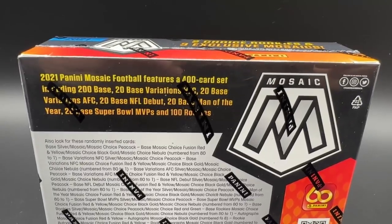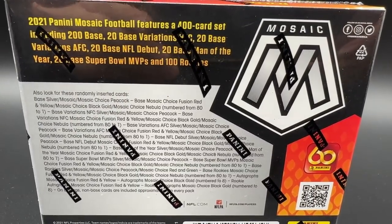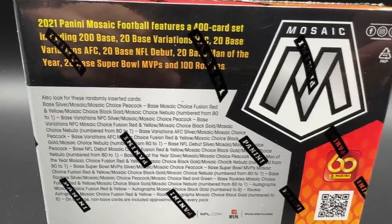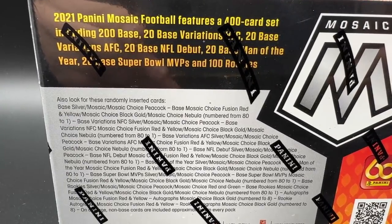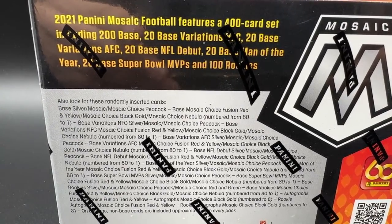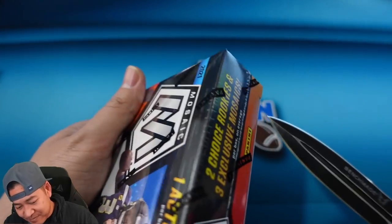Looking at the back — it is a 400 card set, the same set as regular Mosaic, but you're pulling the parallels of that. As you can see there are different parallels and you can pull numbered cards all the way down to one, which are the nebulas.